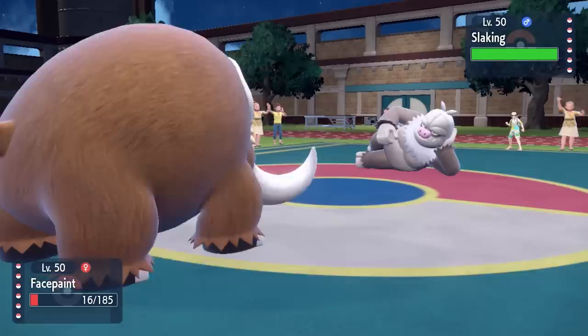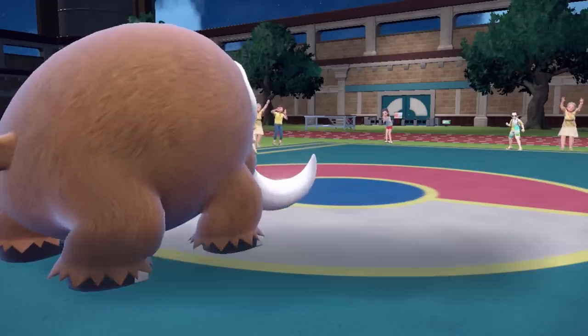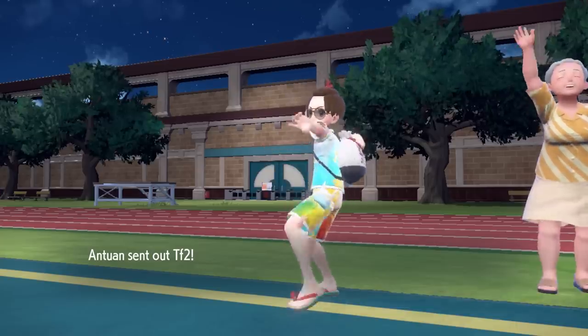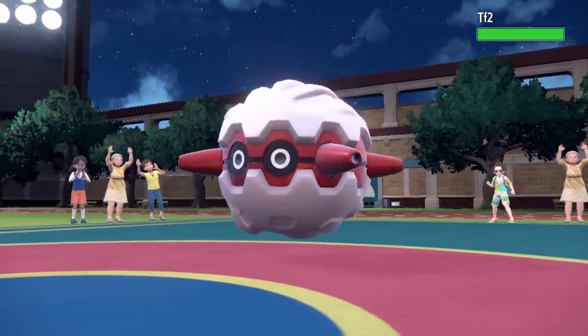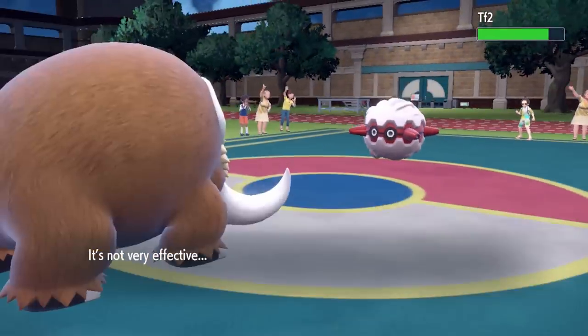I decide to just go for the Icicle Crash — kind of the safest play. I would love to get some chip on that Slaking, because my team is kind of hyper offensive and I don't have a whole lot of defensive switch-ins, so that thing is going to be a problem — but for now, it's a problem for later. That's how I live my life.